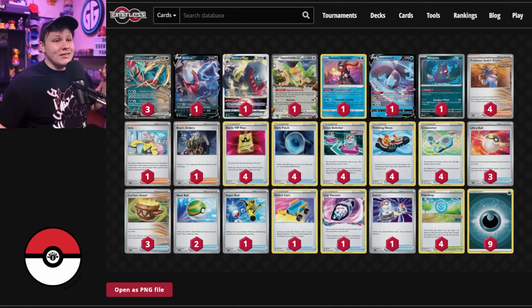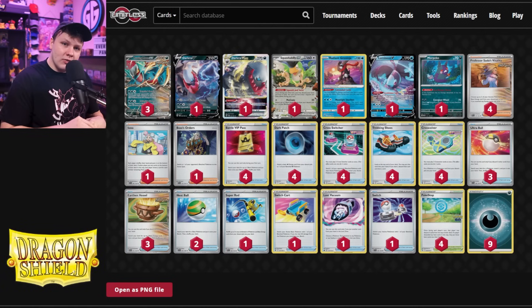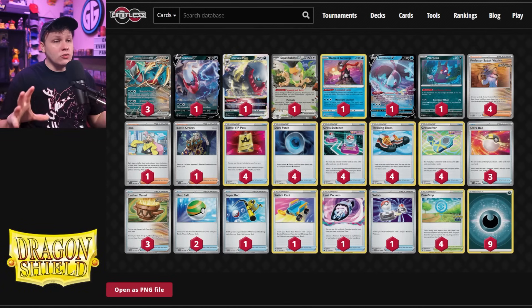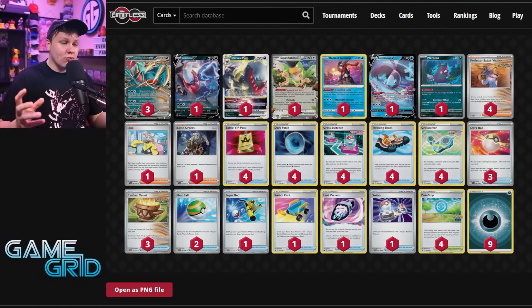Hey, what is happening? You saw Tate Sawsbuck coming at you with a wild build of Roaring Moon. This was piloted by Shuma Kikuchi, who got second place at the Champions League Kyoto. The Champions League are tournaments held in Japan with roughly 3,000 players. I don't think it's been released how many players were at this one, but my guess is around 3,000. Huge tournament.